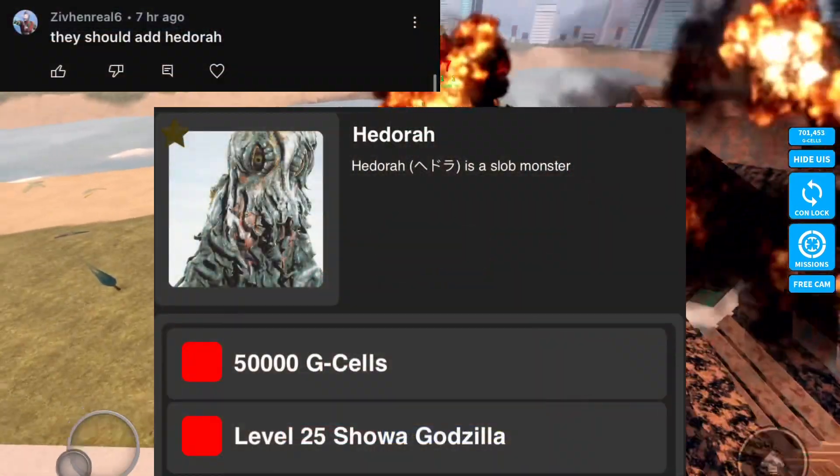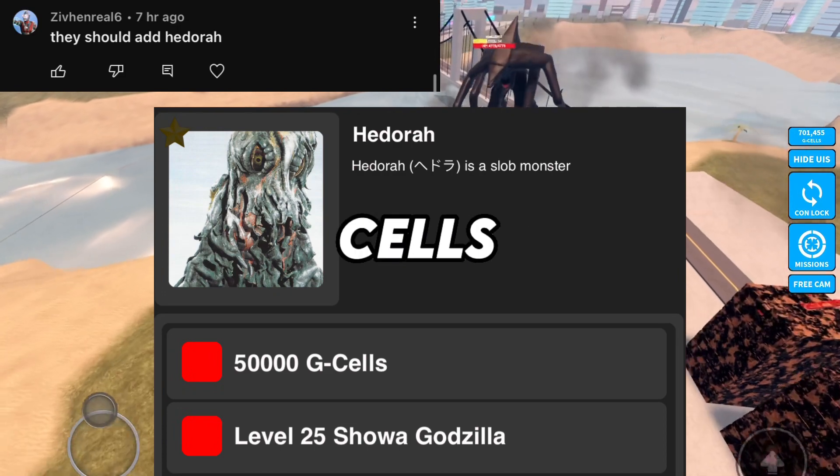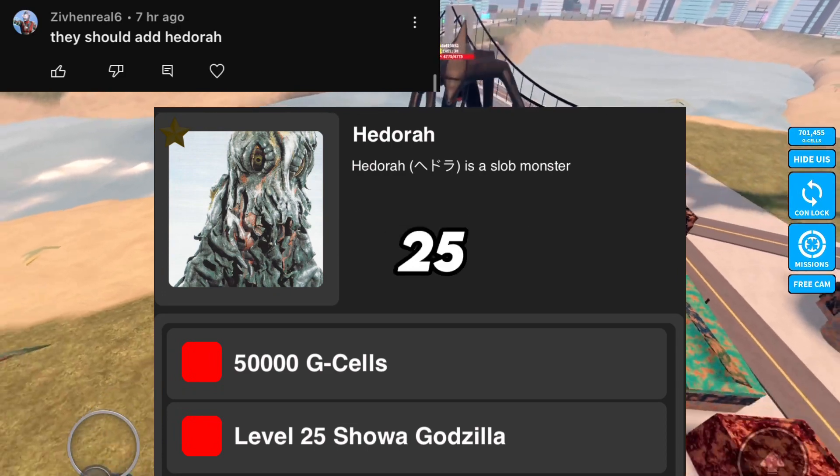Number 3: Hedorah. This slob monster should be 50 kg cells and level 25 Shogodzilla.